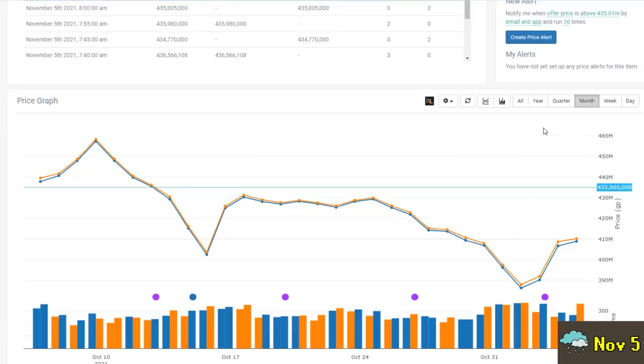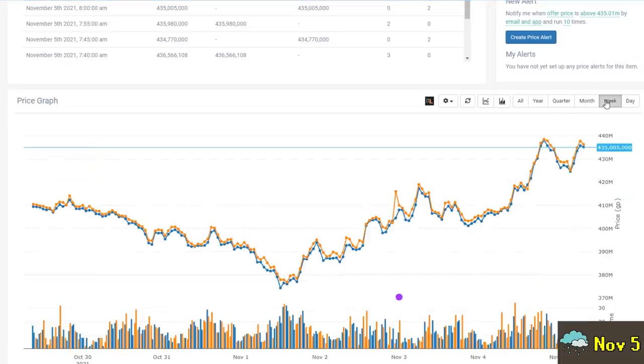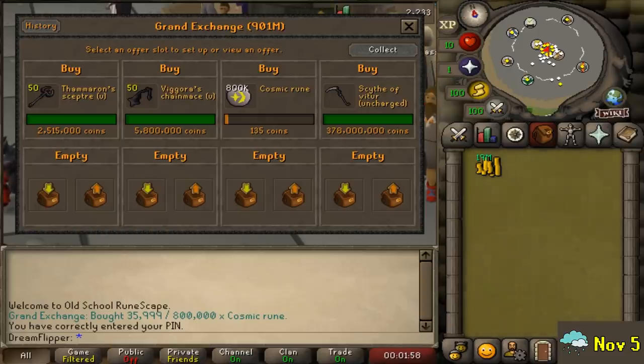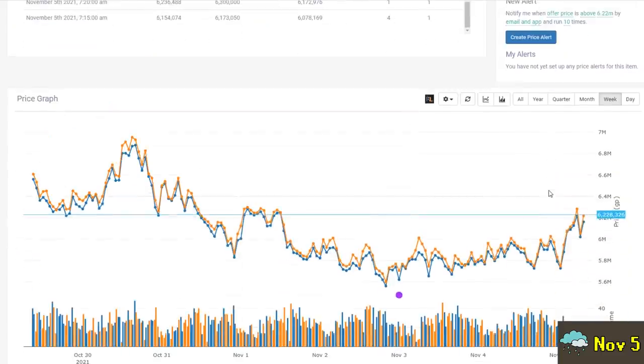Honestly, the hardest part about this is knowing when to sell. For now I'm just going to hold it for another day and see what happens. I imagine the hype from this update will cool off a bit — we have no idea when this tax is coming into effect, so it seems unlikely that these items will just keep going up in price indefinitely until the update. Most likely they're going to plateau and fall back down a bit, but when — that's the real question.